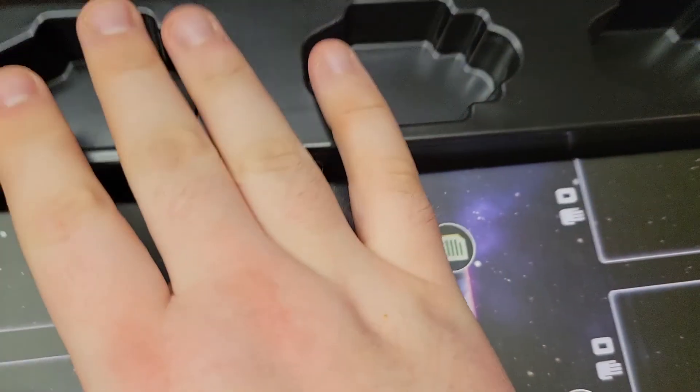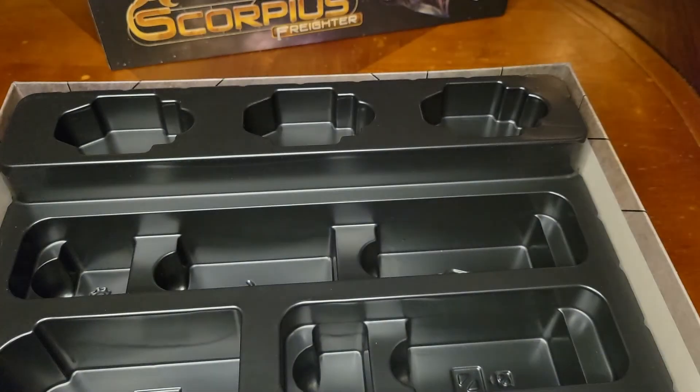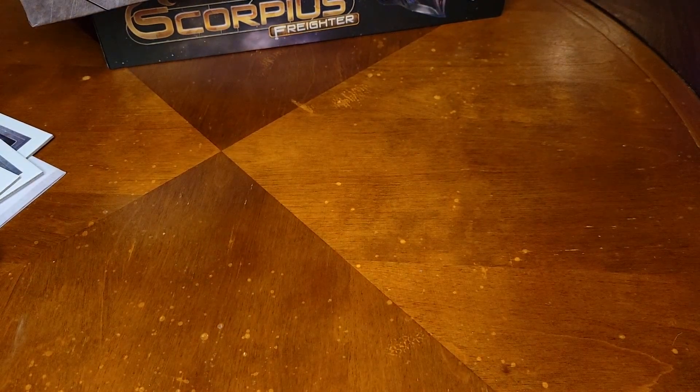AEG does so good with their things — you can put in those punched-out blocks that you got. Let us see if we can get the board out without causing too much of a commotion. We can, because it's small.